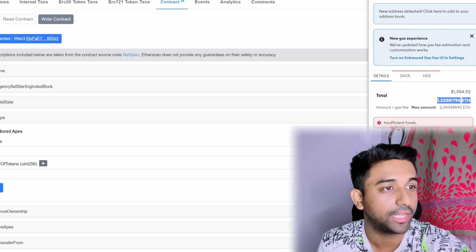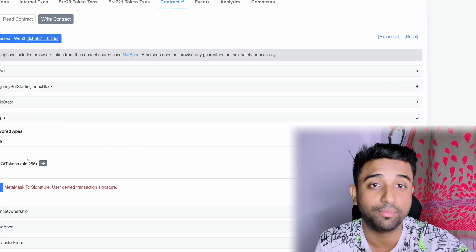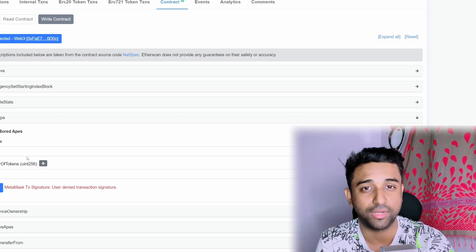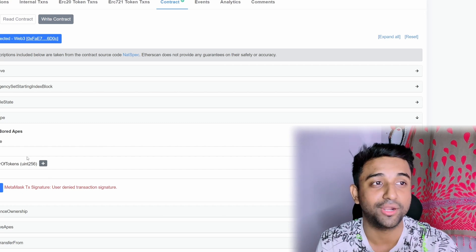So extremely high gas would be one indication that the project is already sold out before you mint. Once you accept a valid mint, your NFT will be minted and it will come up on the secondary market. You can quickly go on the secondary market, list that NFT, and make a lot more money than other people who are going to join in a bit late.